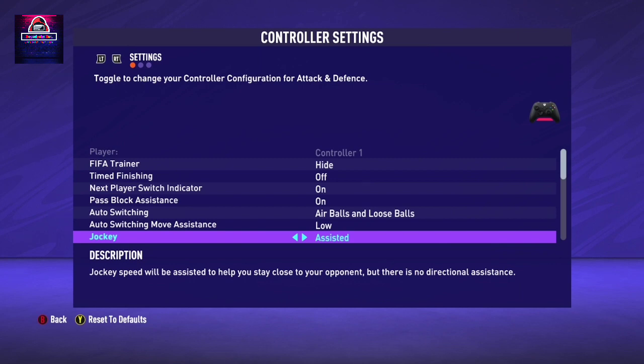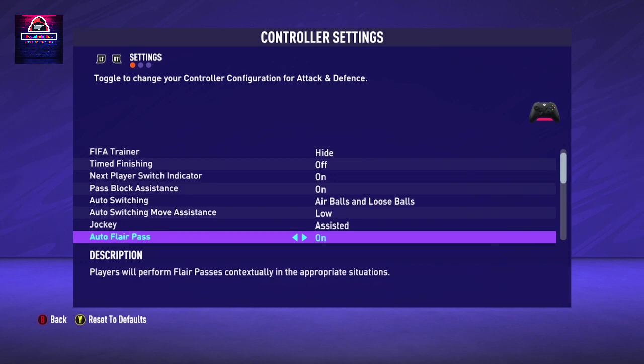Jockey depends on what you want, but I think Jockey should be set to Assisted. Keep it to Assisted. For very advanced players - in FIFA 20 I was playing Manual Jockey, but I decided to change in FIFA 21 because the mechanism of the game has changed. So please keep this one to Assisted.